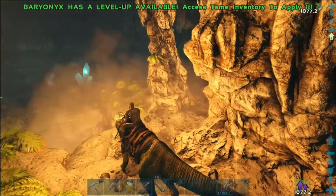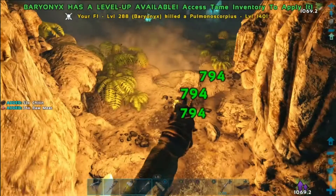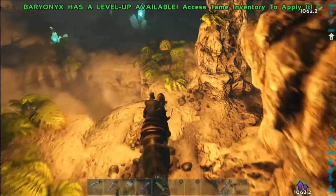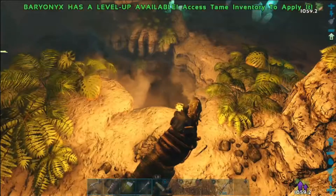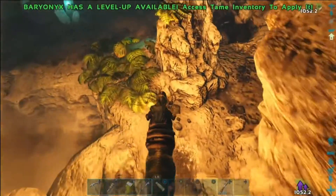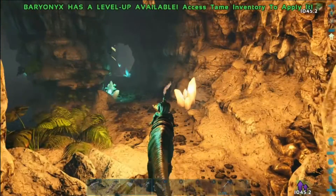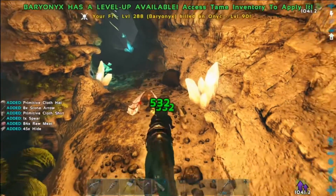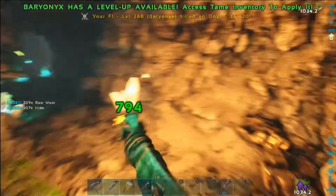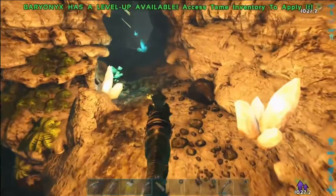Now we're actually right here at the artifact. This cave is pretty small. That's a 140. Do you do reduced damage in the cave or something? Were they just all meat-boosted? I don't remember. There's a little lake or pond in here that is crazy full of piranha and probably some sarkos. I don't know if you can tame a Baryonyx in the cave or not — I've never actually tamed one.